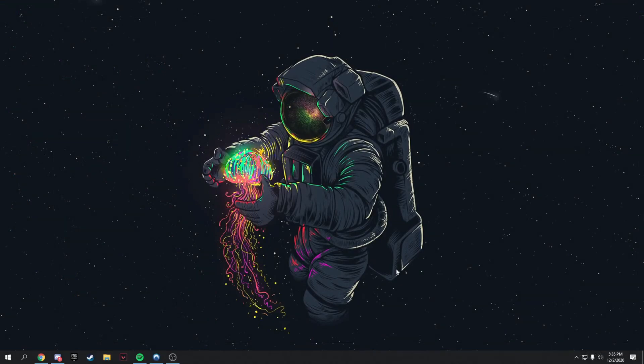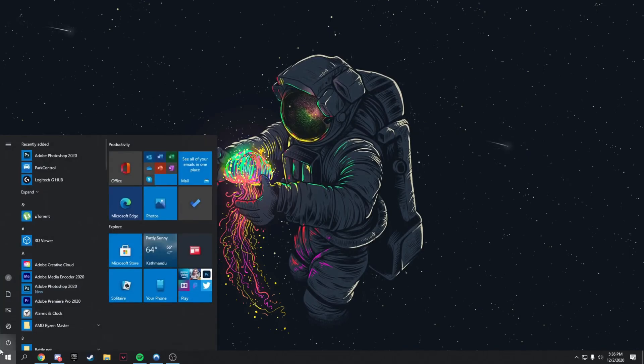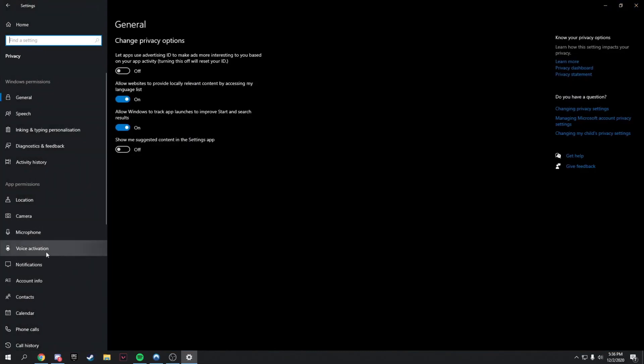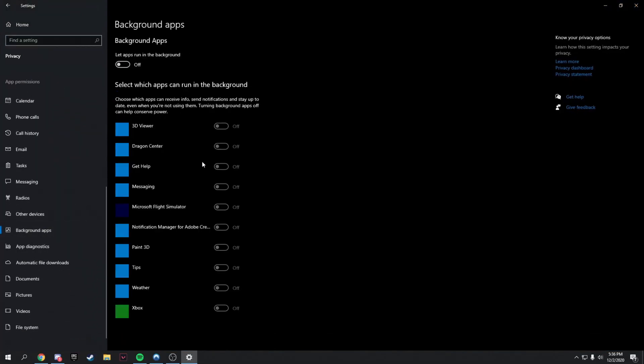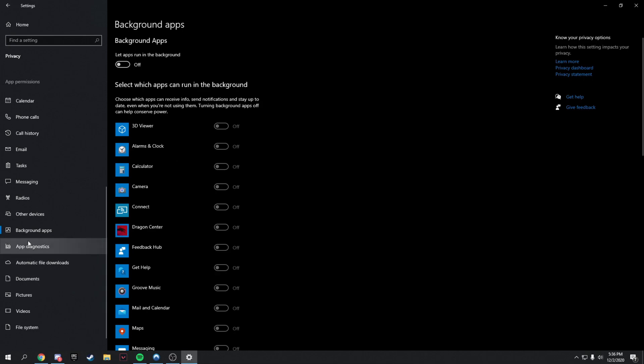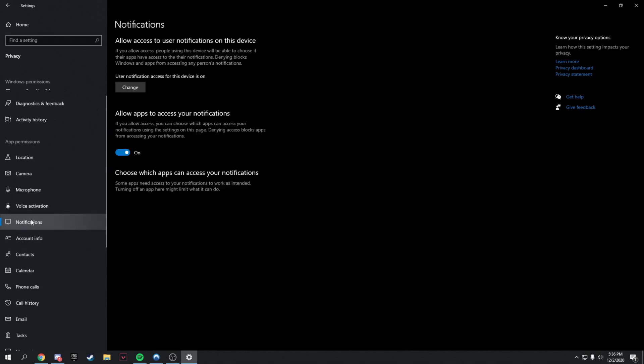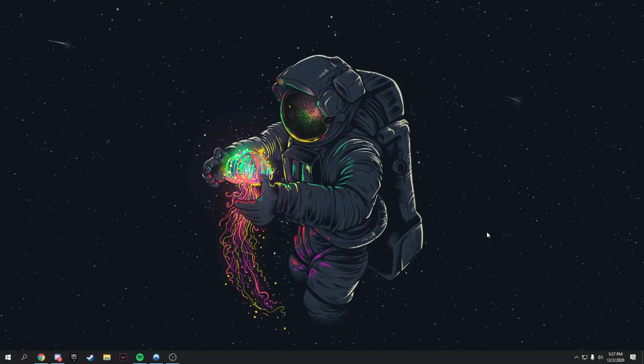Next, disable background apps. Go to Settings > Privacy, scroll down to Background Apps, and turn all of them off — they're Microsoft apps you don't need and they consume performance. Also turn off notifications while you're there.